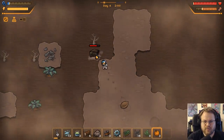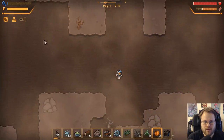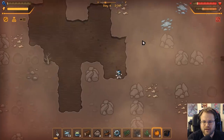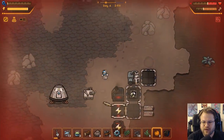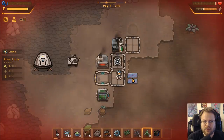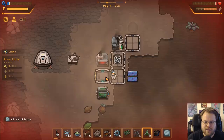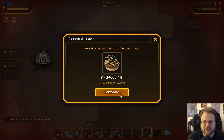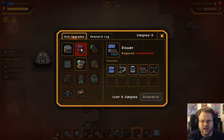I should grab this and then immediately panic and run home as I am about out of oxygen. Oh - show map, that's neat! We even turned blue. That's really neat. Why are we out of power? Please have oxygen - nope, we don't have any oxygen. The solar panel got dirty! You have to clean the solar panel. So we get an artifact, we get some research points. Tech upgrades - okay, so what can I get? Power requires construction.